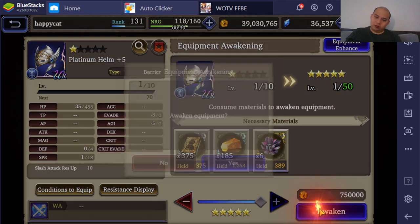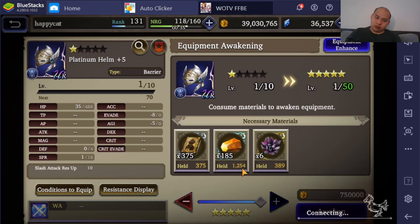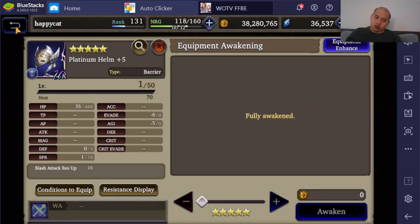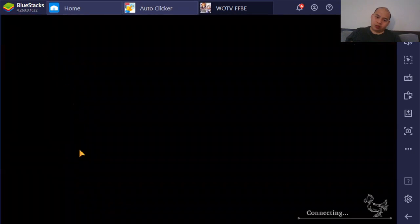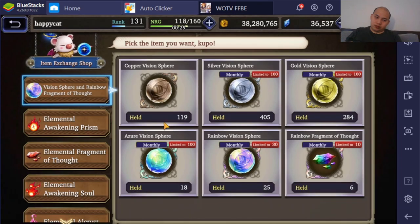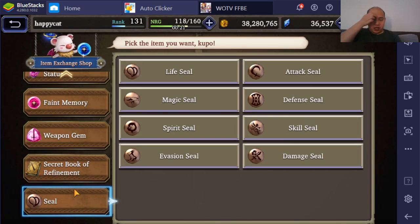Here we go — this one I may need to get some help with. They're easy enough to max out. Realistically, if I had the seal pass, I would be good.